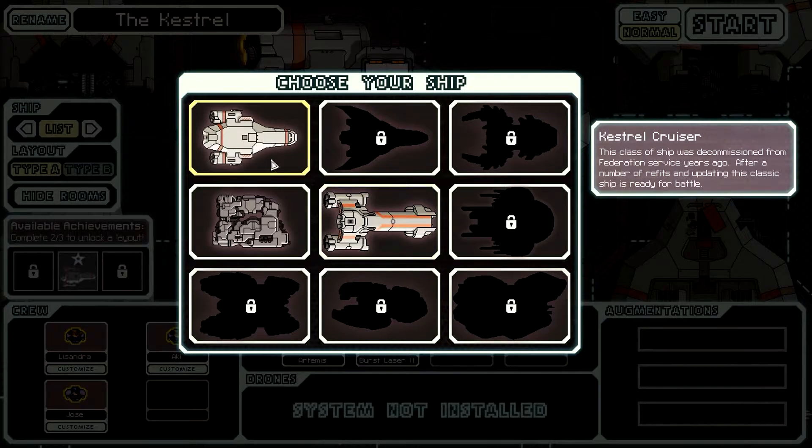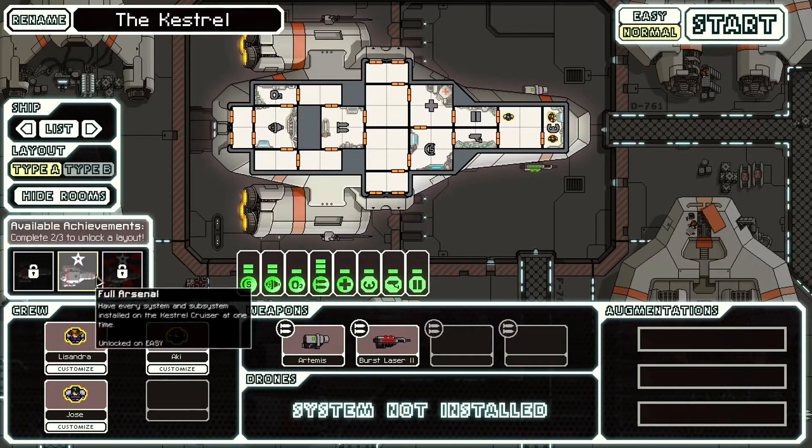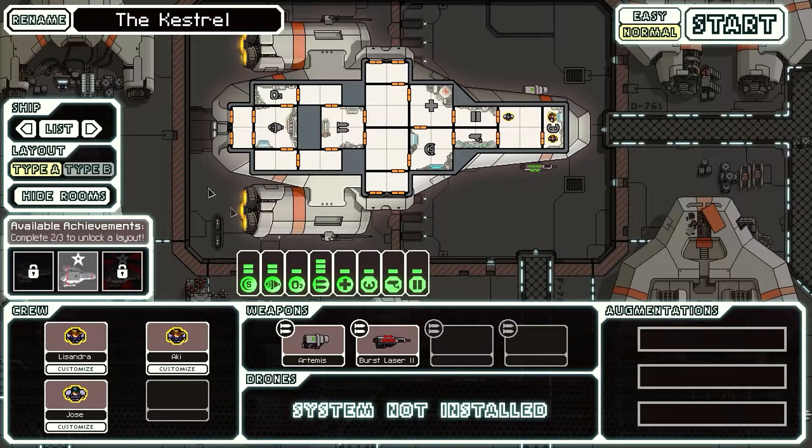The ship I'll use for this review is this one — it's the ship that you start out with. If you guys buy the game, this is your first ship. The ship has two types of layouts, but in order to get the second layout, you have to complete two out of three achievements, which are really hard.